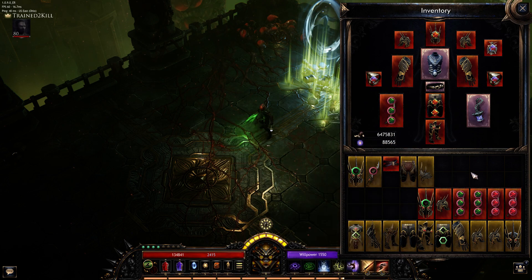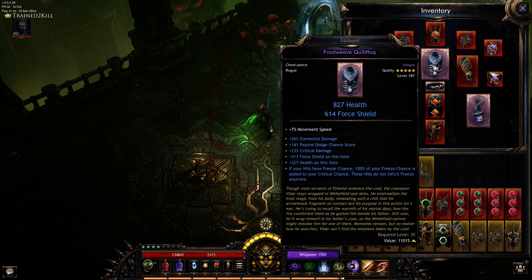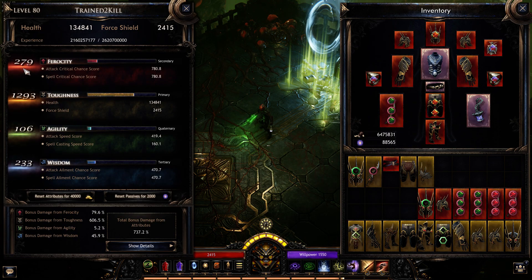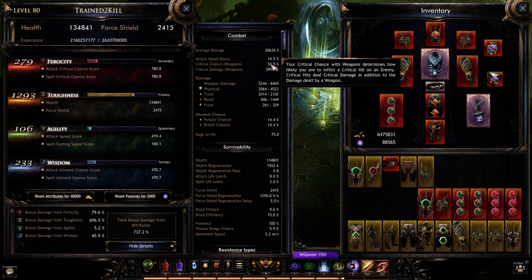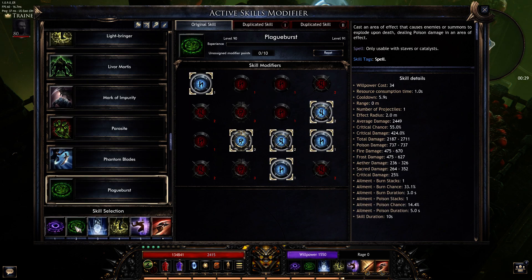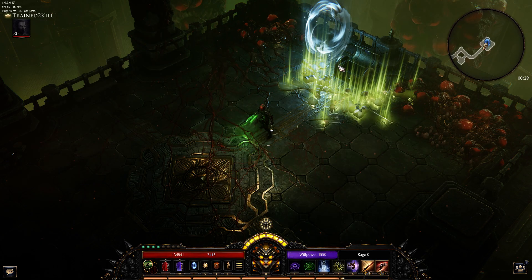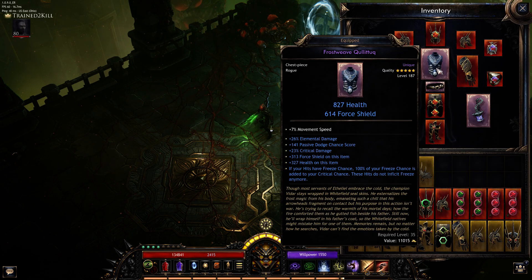I have no points in ferocity — this is all just from gear. I basically have no crit chance from ferocity, but I do have 54.9% on my weapon. Looking at my spells: 55, 55, 59, 58. So I basically have 55 plus percent crit chance for free because I'm running elemental crit chance. That is really, really nice to have.